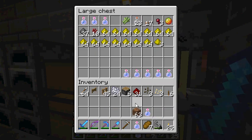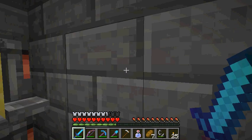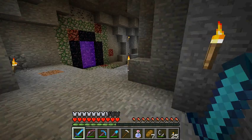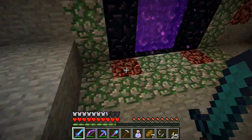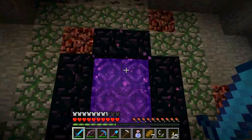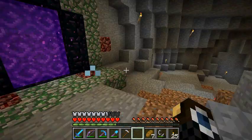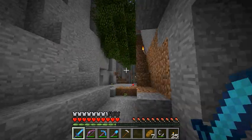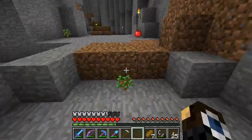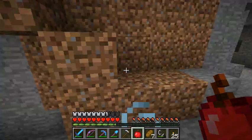I want to make a piston harvesting pumpkin and melon farm, and I want to make a cow farm. Let's put some potions down here. I always like to carry some extra speed potions with me. There's something weird going on with the nether portal — some nether rack that I did not place. It's one of those weird things that always seems to happen when I'm trying to get stuff done.